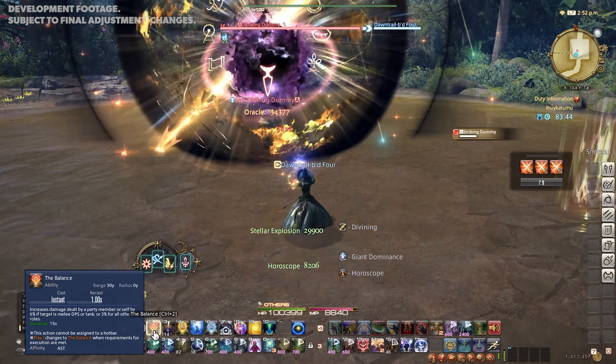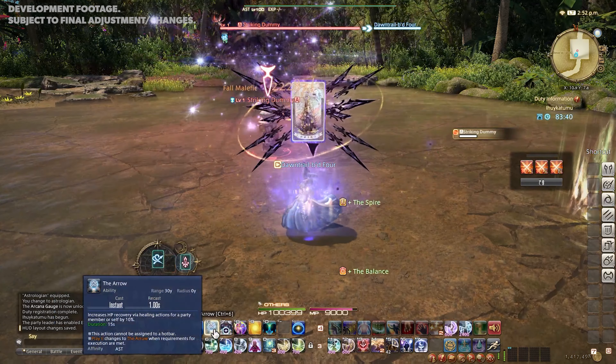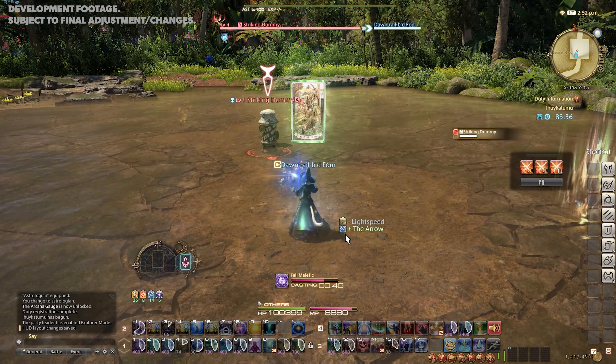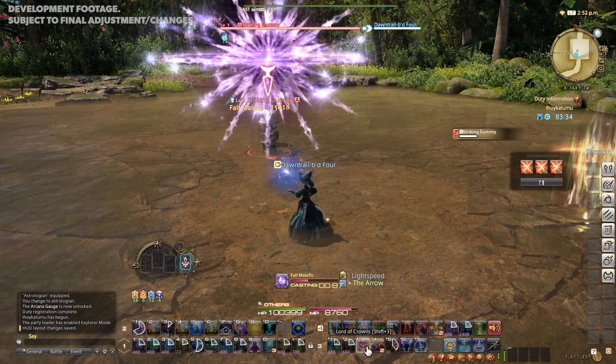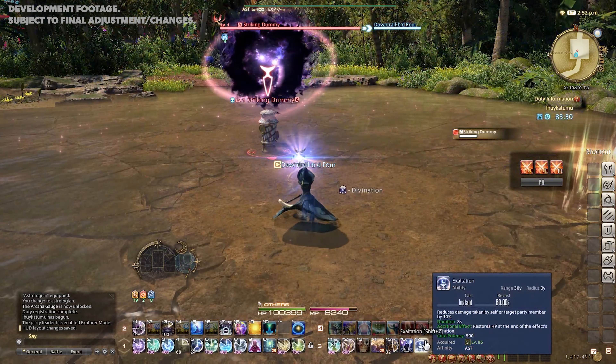To put it simply, Play 1 will always be your damage buff card. Play 2 and 3 will be a combination of healing and mitigation bonuses. Astrodyne has been removed as a result of this update, so you will no longer require Astro Signs.